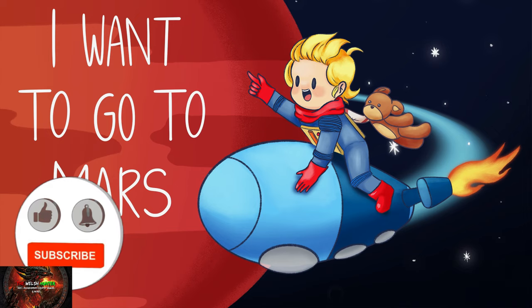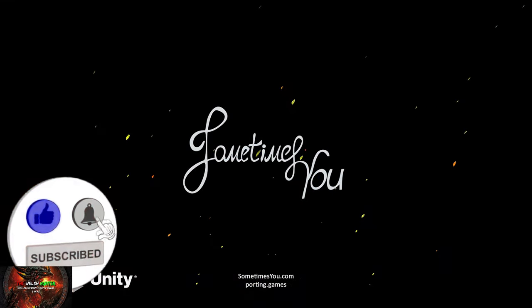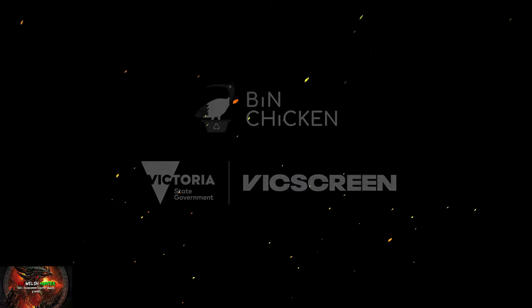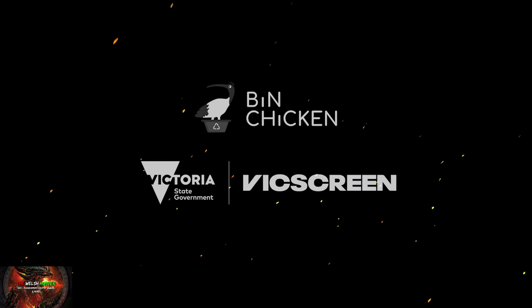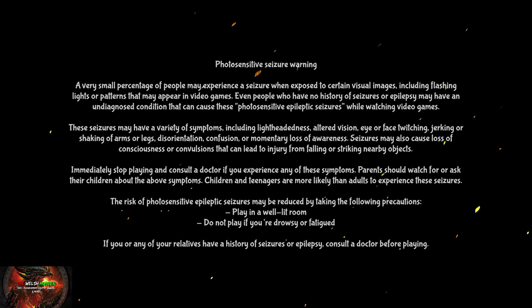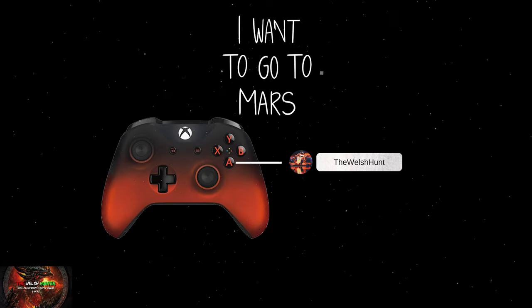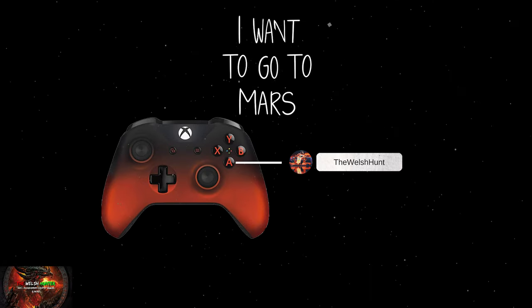Hello there guys and gals, The World Shedder here back with yet another 100% Achievement Trophy Guide and this time we are getting it all in I Wanna Go To Mars. This was developed by Bin Chicken Studios, published by Sometimes You and is available for usually £4.19 / $4.99 but at the time of this recording is literally about a buck and a pound less, so only three quid odd.